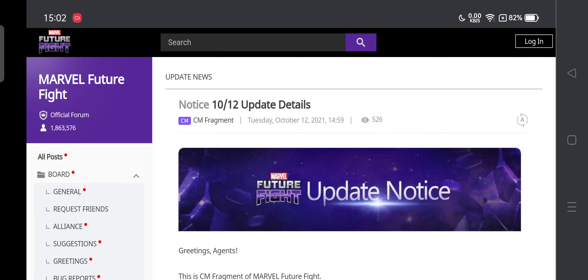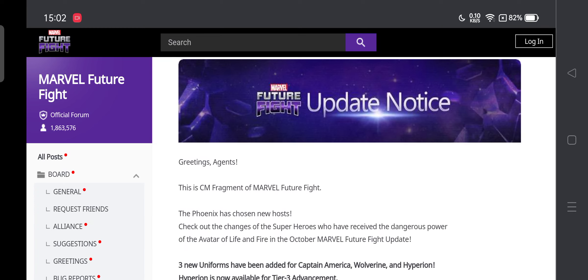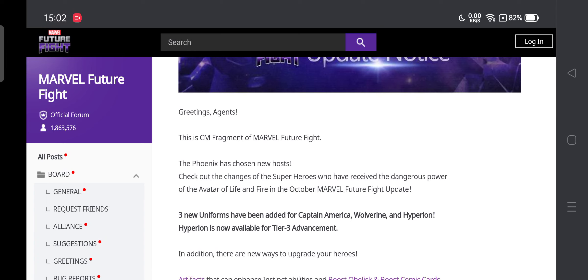Hey guys, we're back with more multi-fight content and we have the update details for the October update. The Phoenix has to use a new host, so basically it's gonna be the end of the Phoenix update. It's gonna have three uniforms: Captain America, Wolverine, and Hyperion, and Hyperion is confirmed as a new tier 3 of the game.